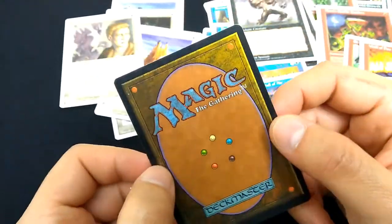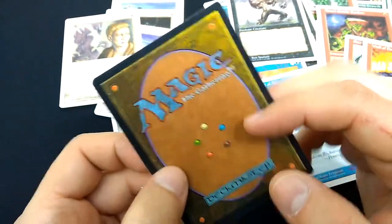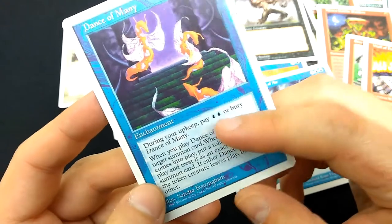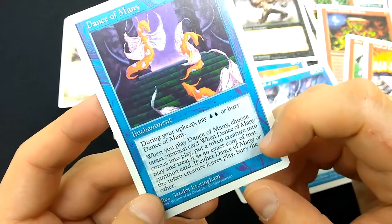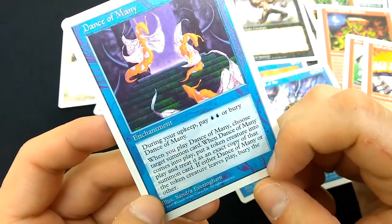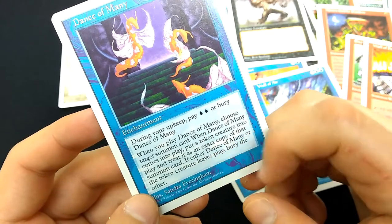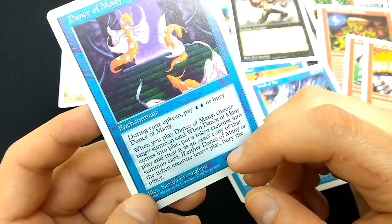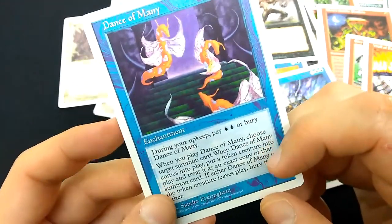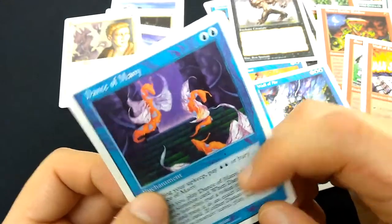And the rare — the first 5th edition rare I've opened in 20 years from a booster pack. It is Dance of Many. Blue Blue enchantment. During your upkeep, pay Blue Blue or bury Dance of Many. When you play Dance of Many, choose target summon or creature card. When Dance of Many comes into play, put a token creature into play and treat it as an exact copy of that card. If either Dance of Many or the token creature leaves play, bury the other. Art by Sandra Evernym. So you steal your opponent's creatures and make a token out of them for only 2 blue mana, but you have to keep paying 2 blue mana every turn to keep it alive.